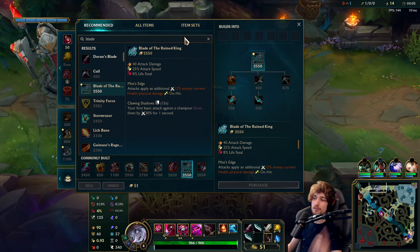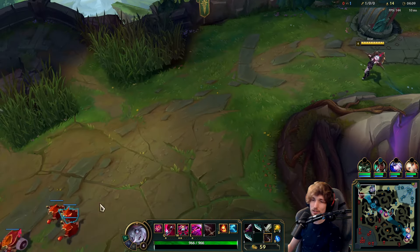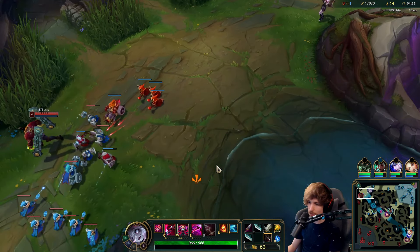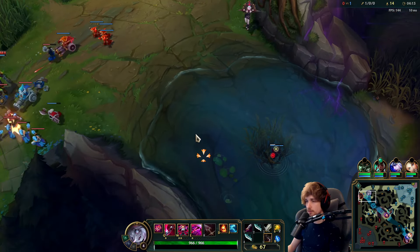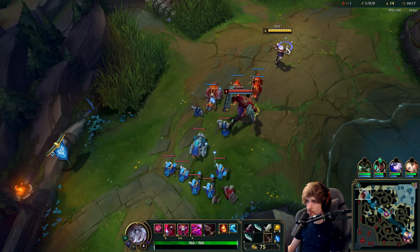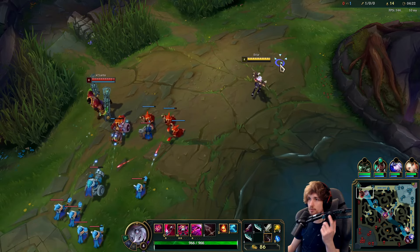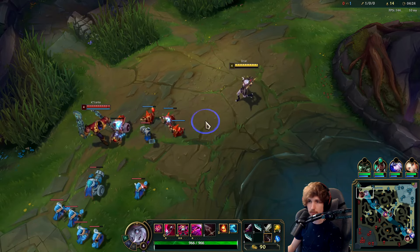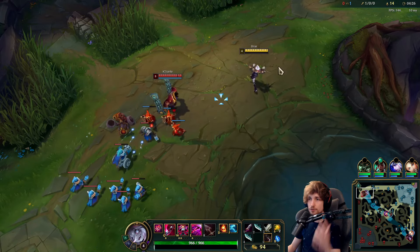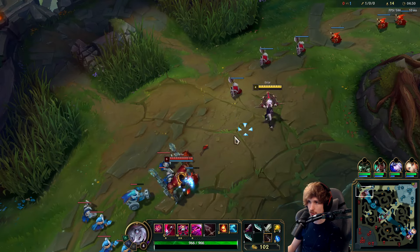If you go into Stridebreaker instead, you get tanky, half damage, half attack speed, and also a slow, so it's actually a more optimal build. The item path is kind of a joke, I don't love it, but when you finish the item it completely changes everything — I'll show you.